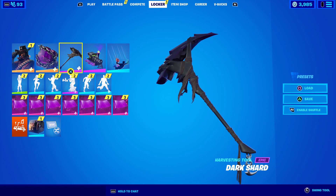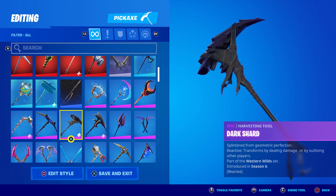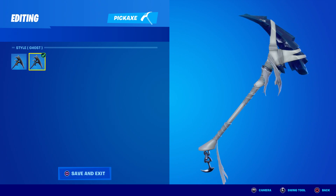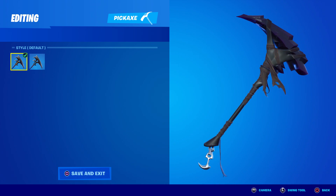What I want to talk about is the Dark Shard pickaxe. This is absolutely insane — it has the same reactive feature by dealing damage or by outliving other players. However, they have just introduced a brand new style. It's all glitched out right here — this is not even the same pickaxe, but it's called Ghost.